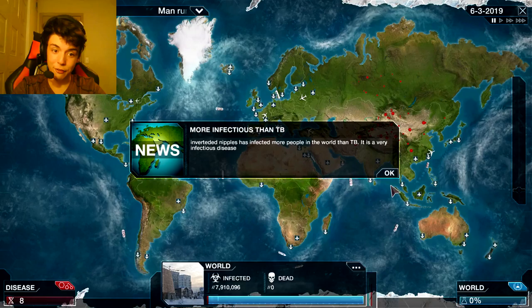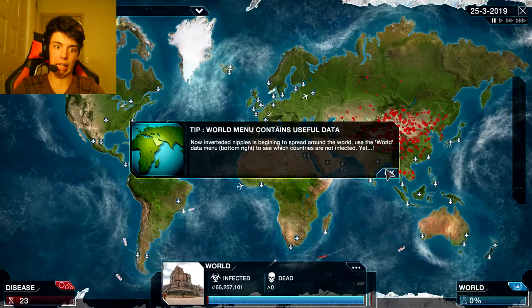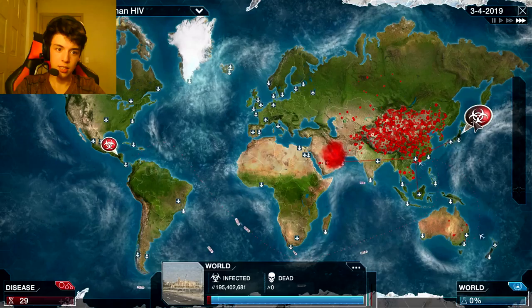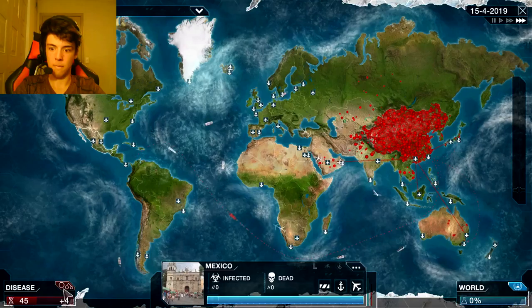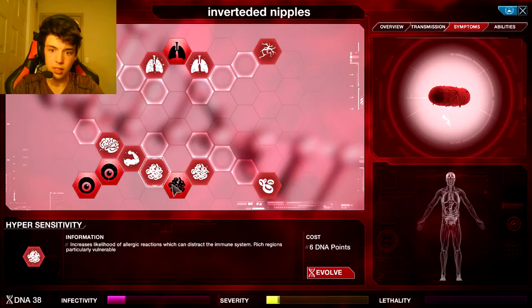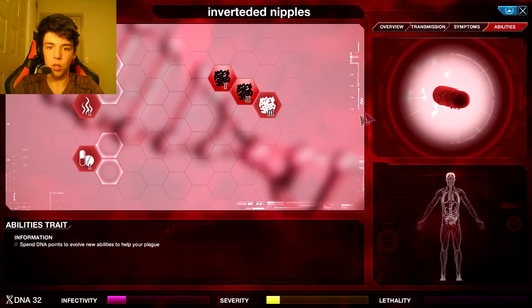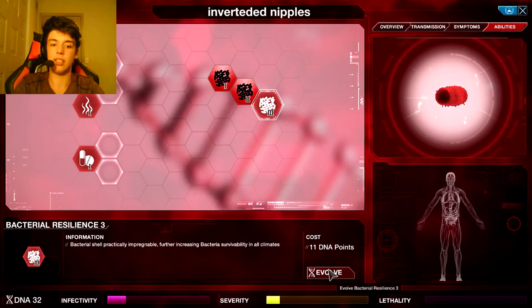Inverted nipples has infected a country - you control where it goes by evolving transmission traits. I already knew that. I have infected 7 million people with inverted nipples. It's going worldwide. I got 45 DNA - this one really increases severity. That makes it lethal - I don't want to do that. If you make it lethal it's gonna start killing people, which is no bueno. If everyone dies before you infect everyone, you don't win, because the disease didn't wipe out mankind.